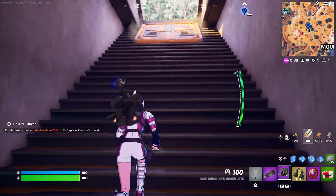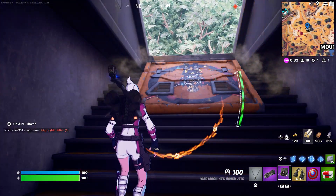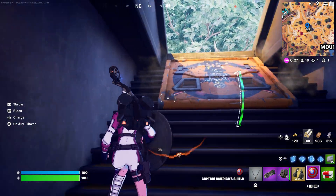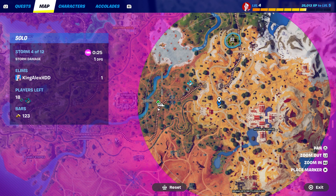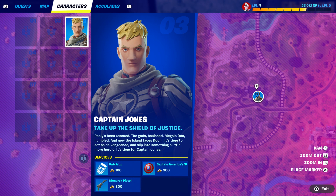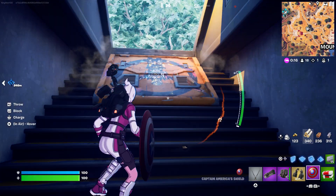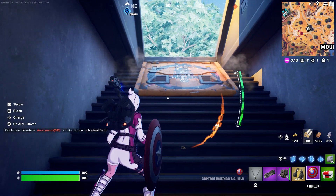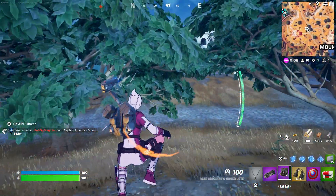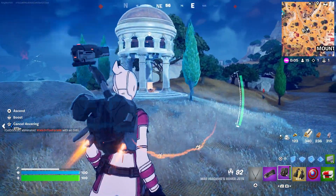We just got every single piece. If you guys want the Captain America Shield, you can go to him — he's right over here. His shield should be right here. That's pretty much it — I just wanted to show you everything. As you can see, I got all the stuff. Let me see if I can fly.